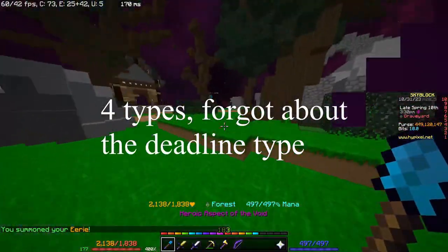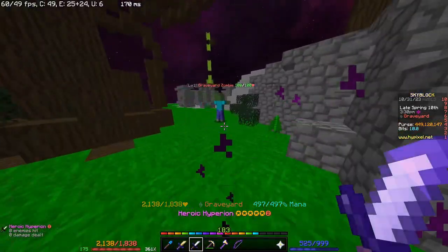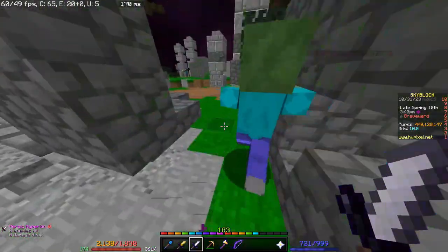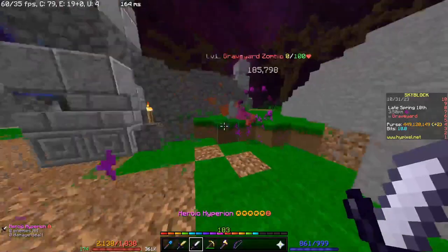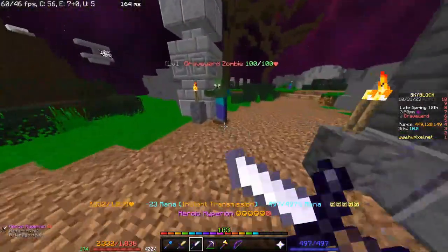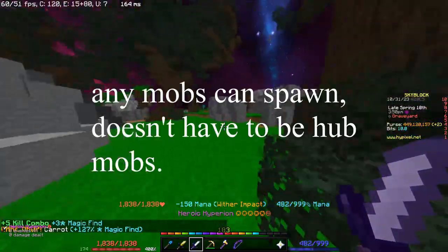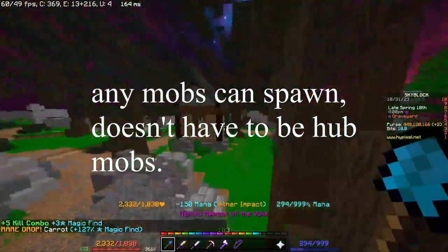There are three types of primal fear: the math fear, the stage fright, and the fear of darkness. Each has a different ability. To spawn them, you need to kill random mobs with the hub active, and then there's a chance to get a primal fear.